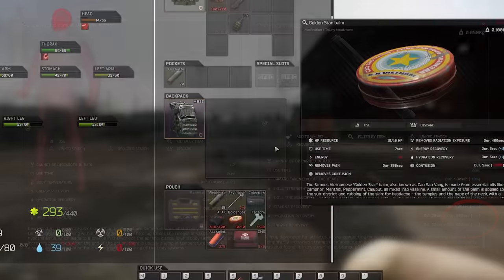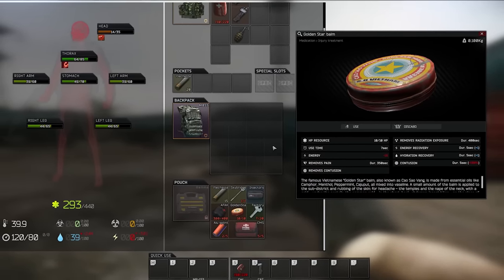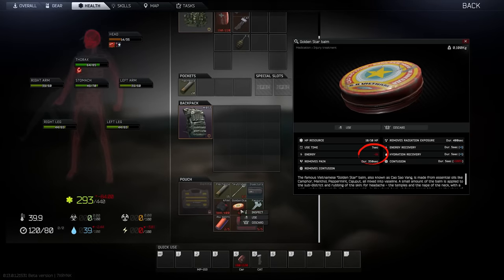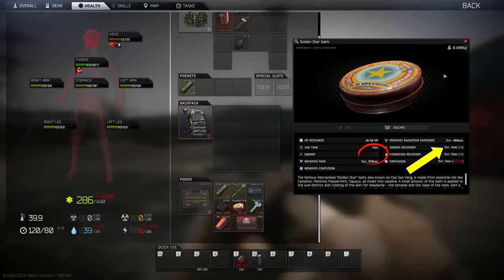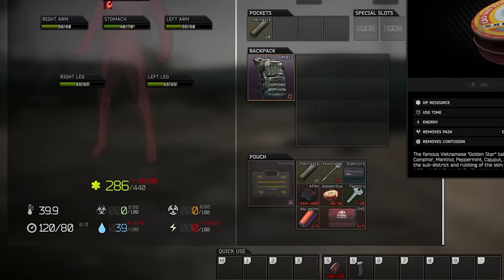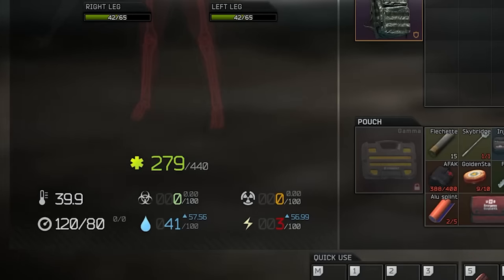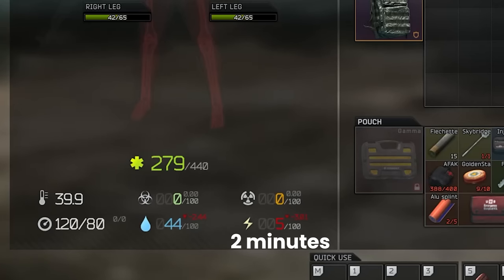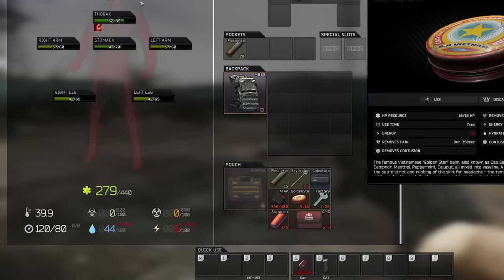Another way to do this is using Golden Star, although this doesn't help for anywhere near as long so isn't as powerful, but it could save your life one day. Golden Star takes 19 energy away but you're already at 0 so it can't go any lower. Then you get plus 1 energy for 5 seconds, giving you 5 energy, but this disappears really quickly with the regular energy loss debuff — exactly 2 minutes in fact, which shouldn't be a surprise now that we know how this debuff functions, i.e. 2 ticks of the regular energy loss. So an individual use is nowhere near as powerful as the SJ12 but it can get you out of a spot in a pinch.